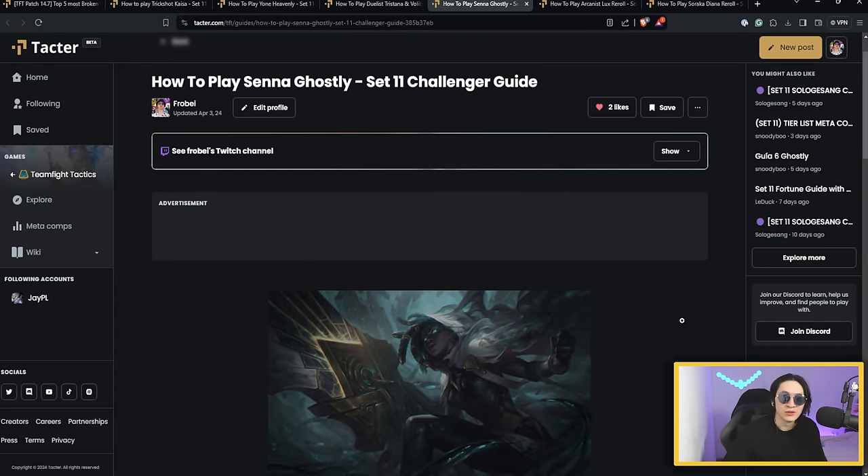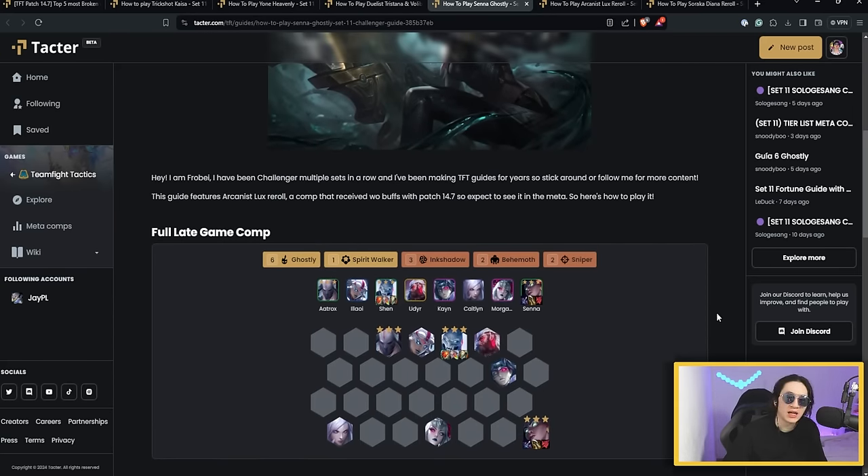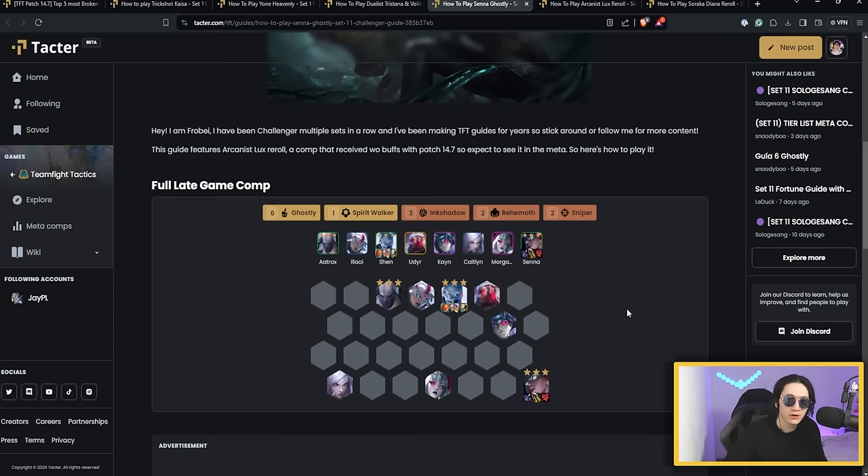The next comp is Senna Ghostly. I know Ghostly has been nerfed, but I still expect this comp to be powerful. Ink Shadow items received a solid buff, so you can have a very strong Senna with Tattoo of Fury or Tattoo of Bombardment — Fury is better in my opinion. The three-star units like Aatrox and Senna didn't get nerfed. What only got nerfed is the damage from Ghostly, but you still have the same tankiness and raw damage — just slightly less burst. With buffed Tattoos, if you get a good Tattoo on Senna, she'll perform the same as before. Also, Morgana received a small buff — you want Static Shiv and Morello on Morgana. Static helps deal more damage through Ghostly amplification, and Morello is excellent anti-heal application.